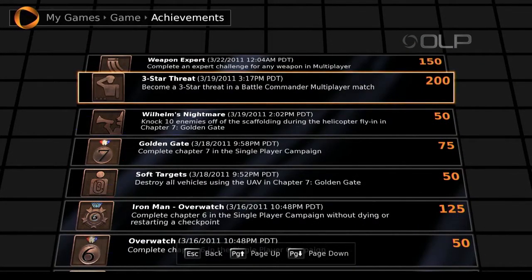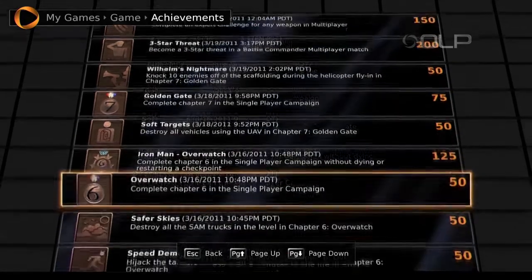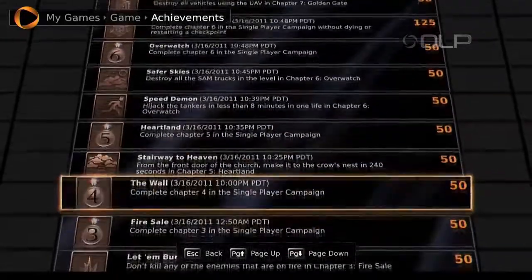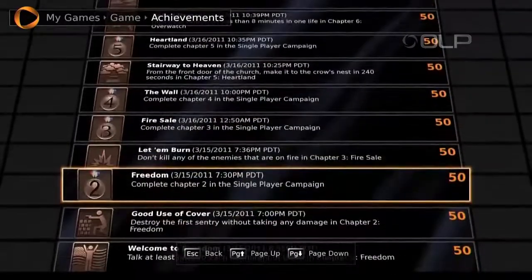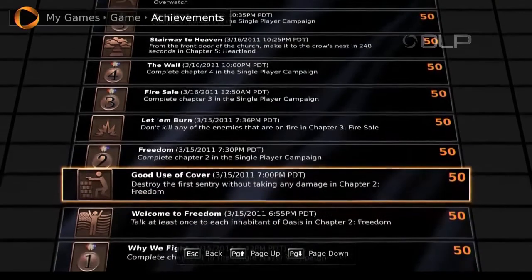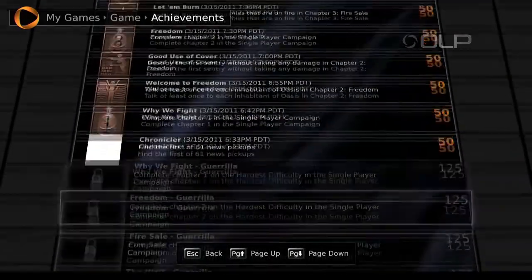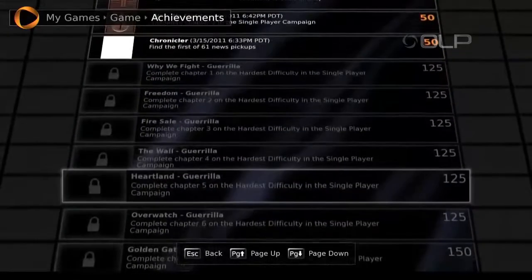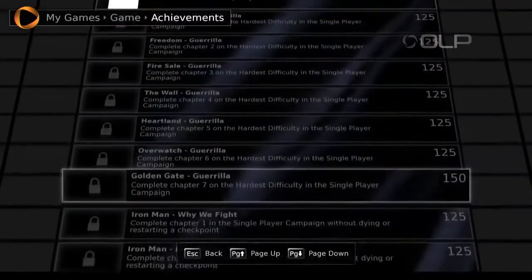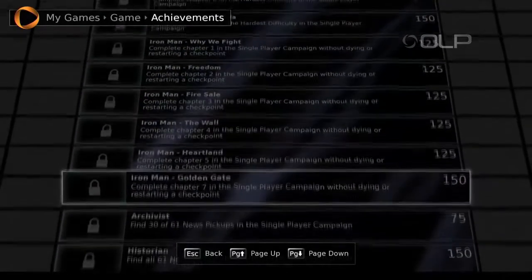So we take a look at the achievements tab, we can see all the achievements that are available. These are the achievements that I've accomplished already, and then if we scroll down some more, you'll see that they're actually locked, and that will basically show you the achievements that you need to accomplish, and they're faded out as well.